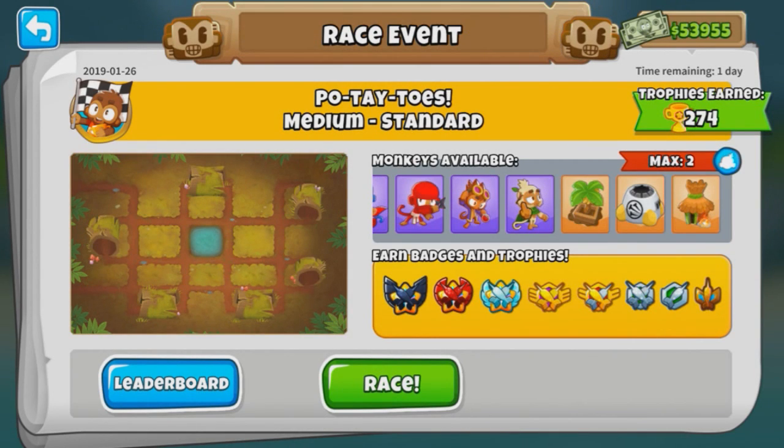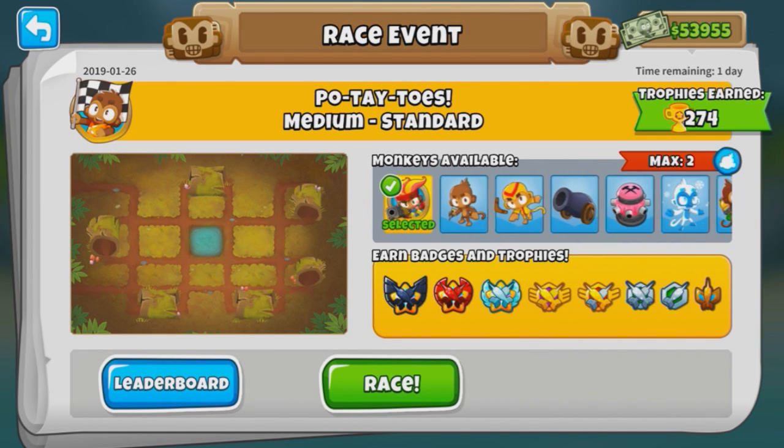So this race, it's Logs, and you can use every single tower in the world, including Bomber Ace, Recursive Cluster, Wall of Fire, all that - even Gwendolyn is allowed. So this is going to be easy, except for the fact that there's only 2 towers max.